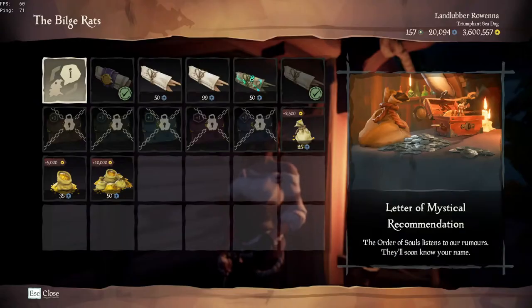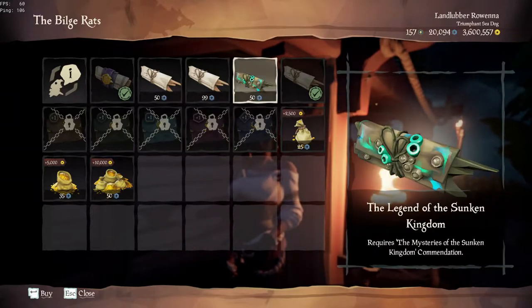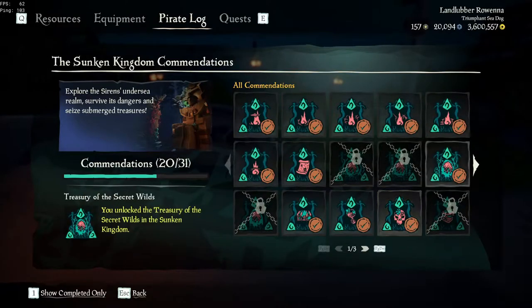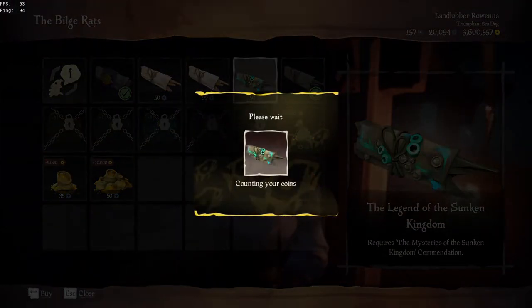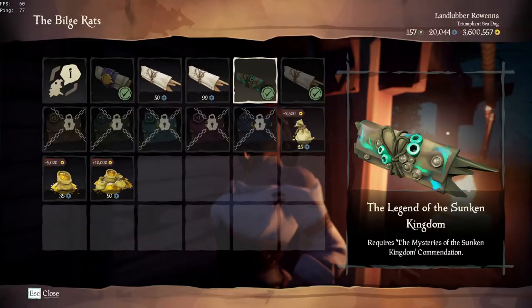So we're first going to find the commendation that we need to unlock this Legend of the Sunken Kingdom quest. This says that we need to unlock the mysteries of the Sunken Kingdom commendation. So we're going to pull up our pirate log, we're going to find the new update, we are going to find the mysteries of the Sunken Kingdom. And it says here that we need to uncover all of the secrets of the Sunken Kingdom, which are the 30 journals — there are 5 journals and there are 6 shrines. So there are 5 journals per shrine, which equal up to 30. And once we've completed that, we can collect this voyage.